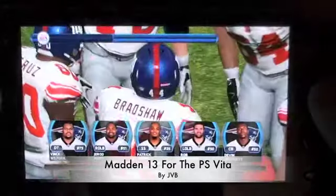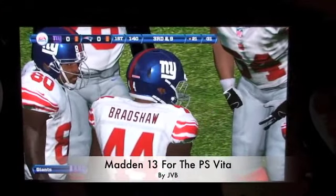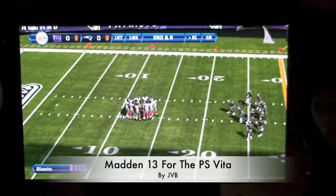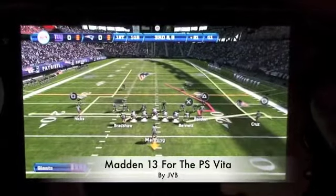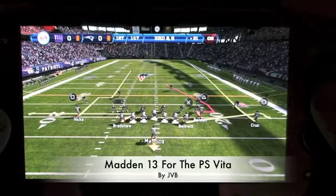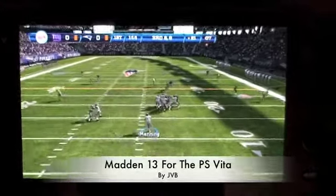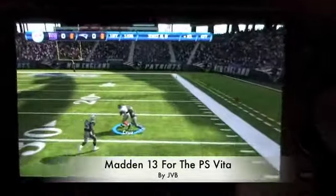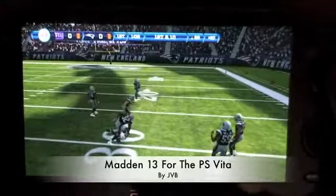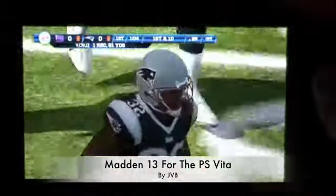The one exception is the touchscreen controls, which you can utilize but aren't required. Here we have the New York Giants in a third and nine situation. If you hit the right shoulder button you can see your wide receiver routes. Hakeem Nicks catches a long pass from Eli Manning — something the Giants did regularly in the playoffs.